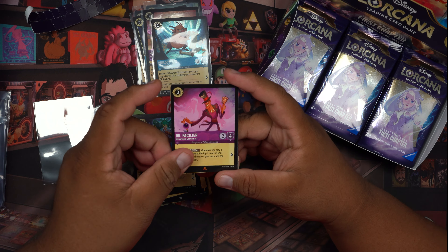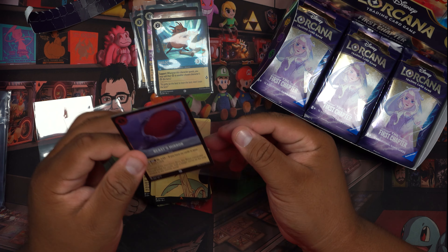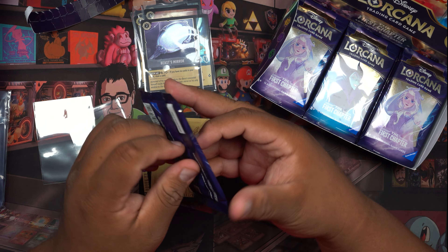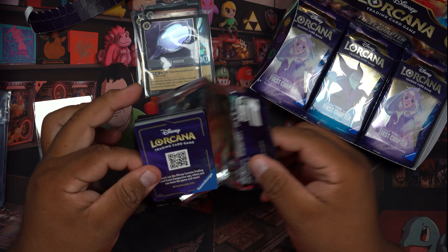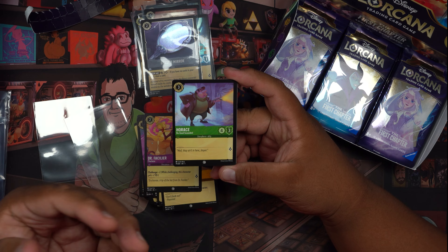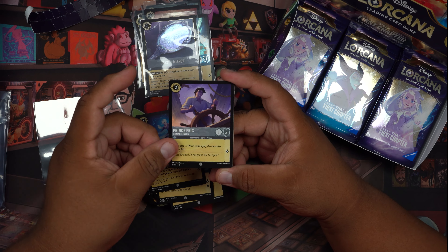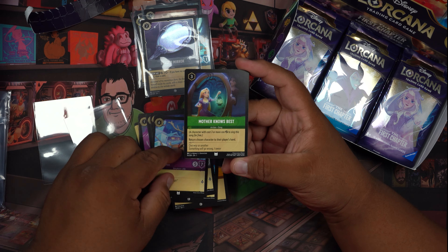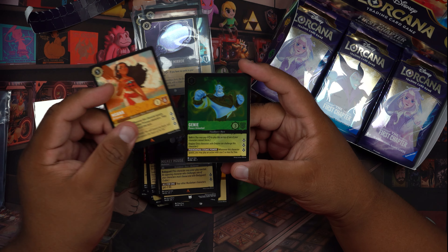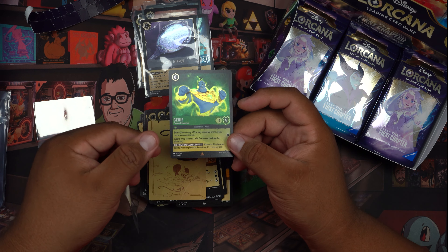I don't want to start singing the songs — I don't want to get a copyright strike from Disney. Beast, Mirror — these cards are amazing, I can see why it was a very hot game. It's also really playable — it's supposed to play very similar to Commander in Magic: The Gathering. If anybody watching can let me know in the comments some play styles or deck ideas — Coconut Basket, Mickey Mouse, Moana, Genie! I can just hear Robin Williams' voice right now.